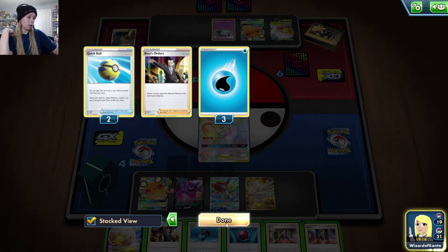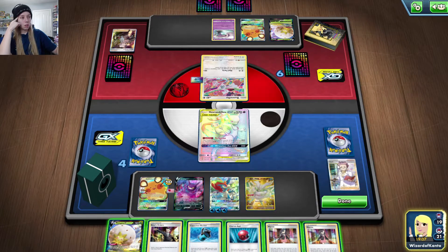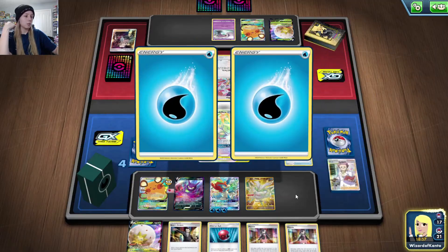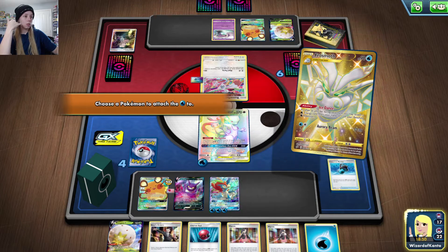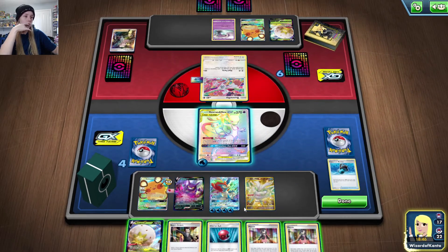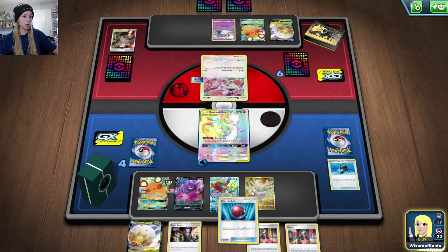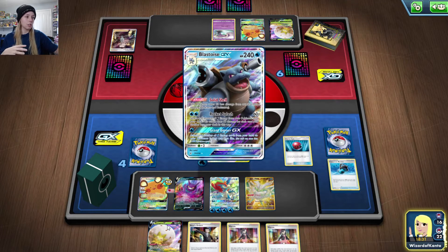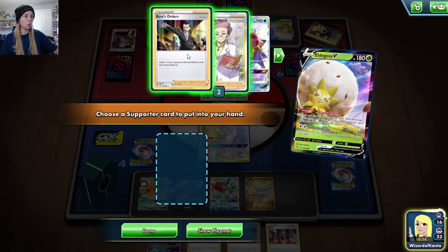I don't have a way to discard Blastoise if I pull him with the Cherish Ball, but we should still have one Energy Switch in the deck. We'll use our Capacious Bucket, throw an energy on Mewtwo, then put an energy onto Keldeo. I'm going to grab Professor's Research — the last thing I want to do is Marnie and give them more cards. So I'll grab Blastoise GX, Eldegoss, and Professor's Research, then discard everything else.